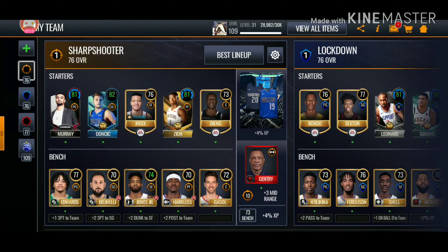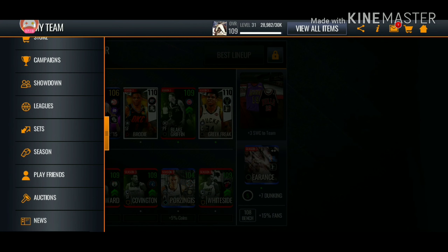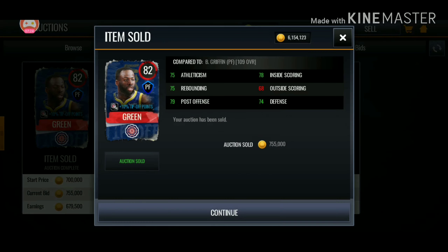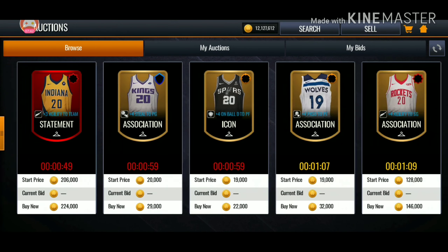I might buy some more jerseys, but we still have one more thing to do. Let's go over to the auction house. We did end up selling our Draymond Green, and sold a whole bunch of other cards from the tip wall promo — PJ Tucker when the tip wall promo was still going on, and we sold Rui Hachimura because we had Zion. He's going to eventually start. Luckily we sold these cards on time because a lot of prices just went down by a lot. And then Eric Gordon — we also sold him.